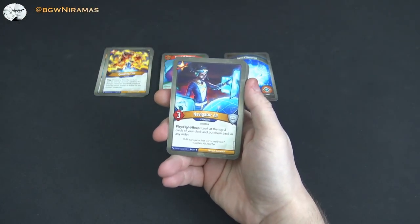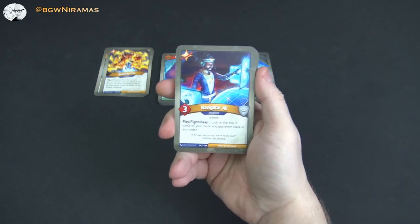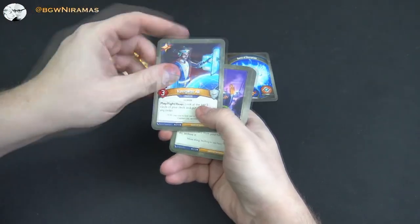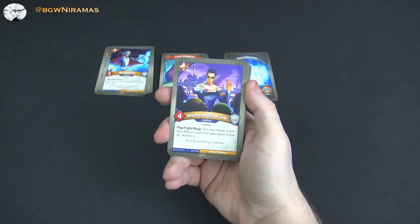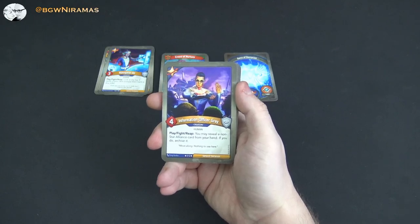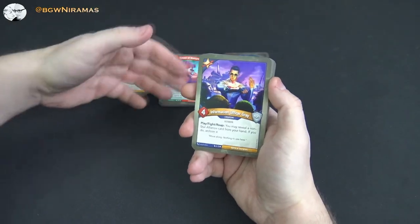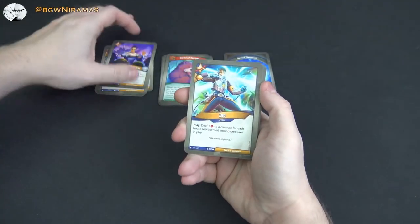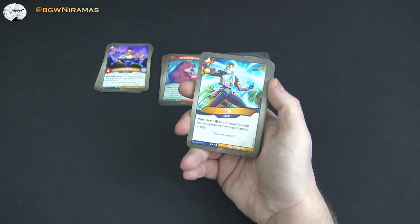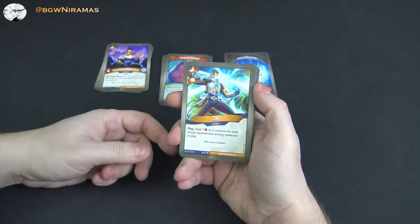Navigator Ali, 3 power. Play, fight, reap: look at the top three cards of your deck and put them back in any order. That's a new effect — it didn't exist in KeyForce before now. Really cool. You can sort of set something up and you can do it multiple times because it's play-fight-reap. Information Officer Gray, 4 power, also play-fight-reap: you may reveal a non-Star Alliance card from your hand, and if you do, archive it — so you can archive an Untamed card and have it set up for when you want a strong Untamed turn. Zap — free amber, action, play: deal one damage to a creature for each house represented among creatures in play, so a maximum of six or more in some cases.